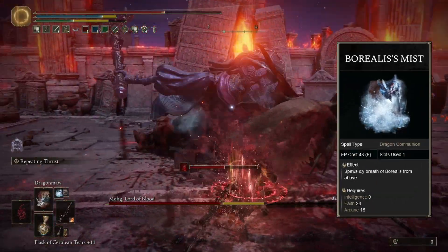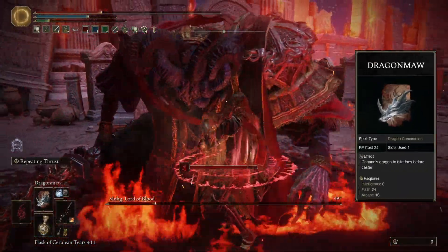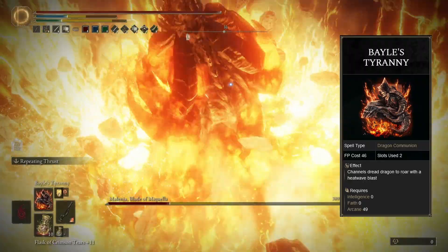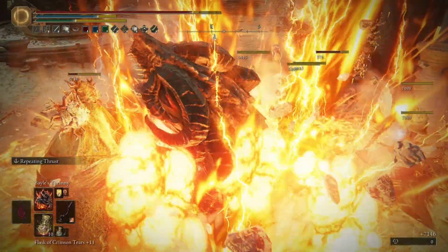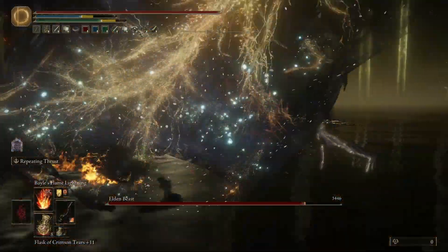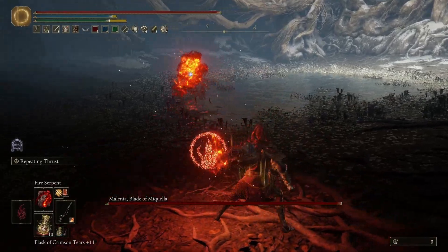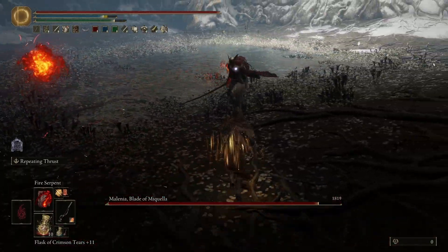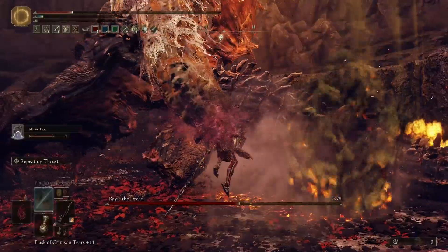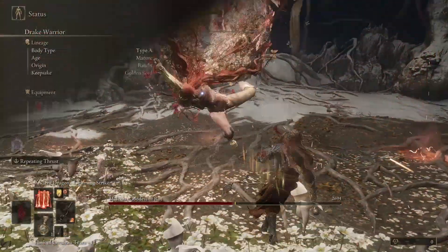For bosses strong to fire, I recommend using Borealis's Mist to inflict Frostbite and lower their defenses, and then follow up with Dragon Maw to deal massive damage. Dragon Maw is faster than Bayle's Flame Lightning but deals less damage, so I only use it against bosses that are strong against fire, like Mohg and Mesmer. Another spell I like to use is Bayle's Tyranny, which deals heavy damage and is more effective against groups. Although you can only have both Bayle's Tyranny and Flame Lightning on NG+, and I honestly prefer Flame Lightning, if you are already on NG+, then why not use both? You can also use other spells like Knight's Lightning Spear, Messmer's Orb, and even Aspects of the Crucible: Horns to flex on Bayle. We even have access to Ancient Dragon's Lightning Strike, which is one of the best spells in the entire game. Go wild is what I'm saying with this build. And this is the character sheet for this build.